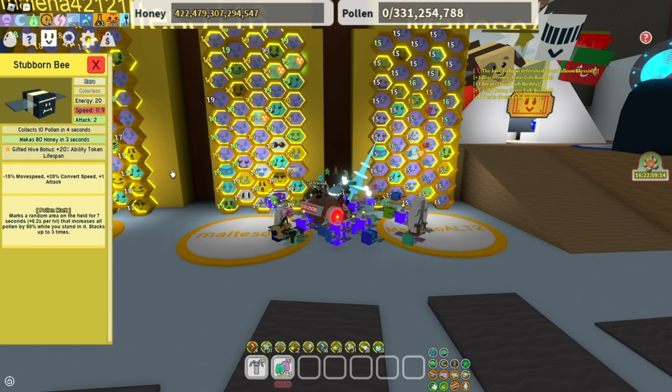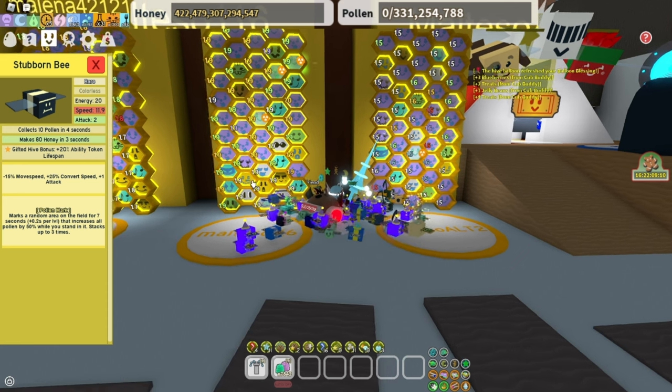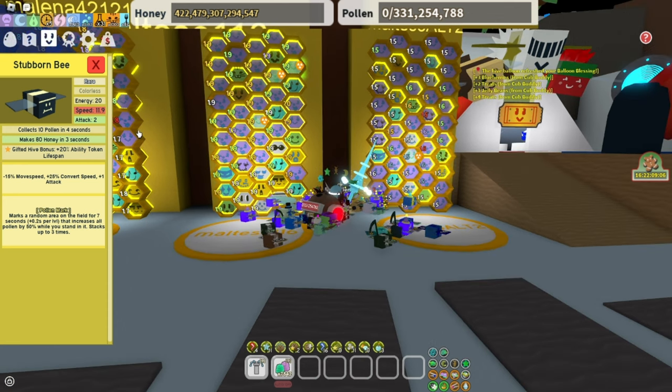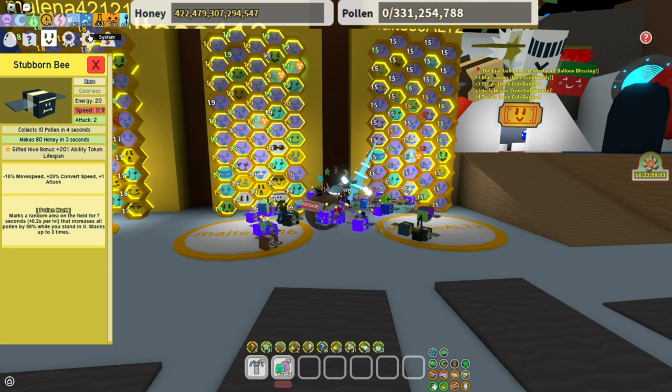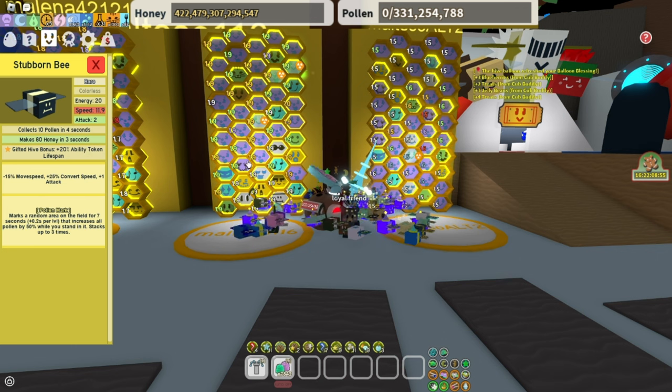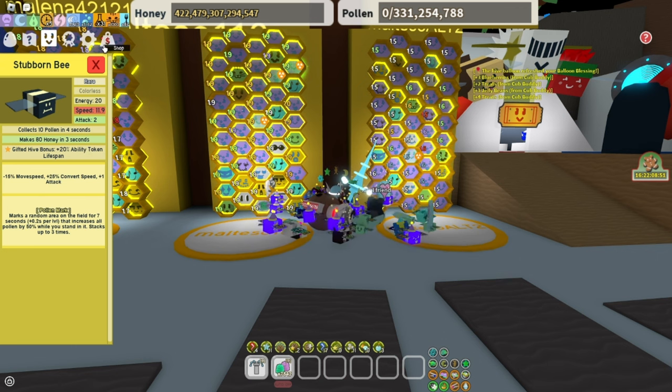Stubborn bee is mostly for when you're going to macro. I would change this to a Hasty bee when I'm boosting or a different bee depending on what I'm doing. You don't need it, but for macro it can be good because abilities won't disappear as fast, so you will have more time to pick them up.